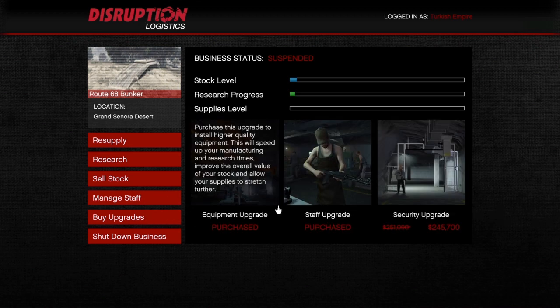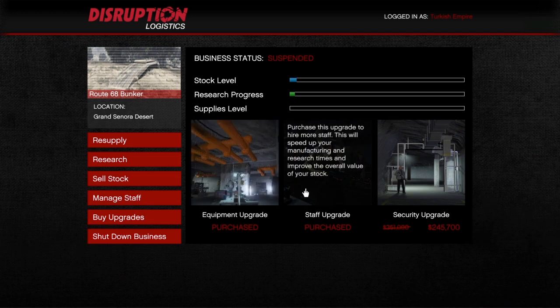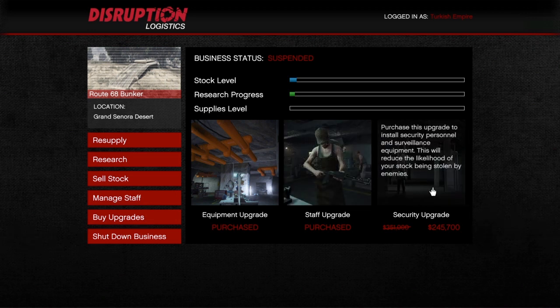Here you can buy upgrades. I have the equipment upgrade — this is very important. It speeds up your manufacturing and improves the overall value of your stock. The same with the staff upgrade, which improves speed and research times as well as the overall value of your stock. With the security upgrade — yeah, this doesn't really do much because your bunker doesn't really get raided. I never had my bunker raided, so I don't even think that upgrade is good for this business. With MC businesses I have raids quite a lot, so there the security is a good upgrade, but with bunkers I'm not sure.